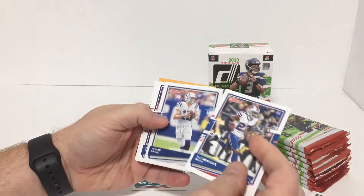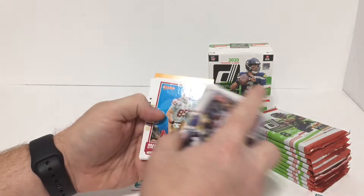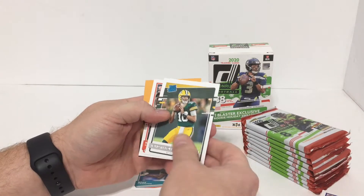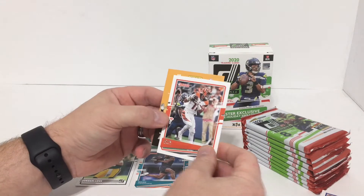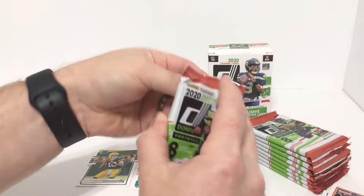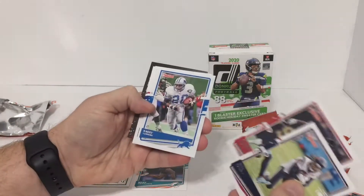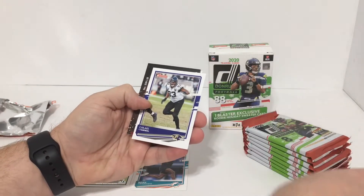Tre'Davious White, Philip Rivers, Josh Allen, Emmanuel Sanders, George Kittle, Kyle Rudolph, Jordan Love rated rookie, John Ross. Kid Reporter card - anybody needs that, pause it and get the code off of it. Will Fuller, Calvin Ridley, Barry Sanders, Darius Slayton, Calais Campbell.